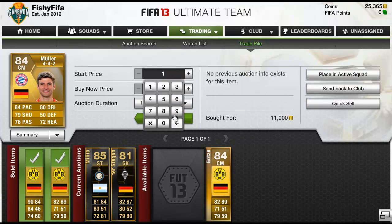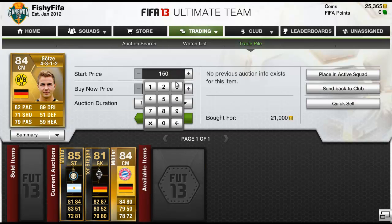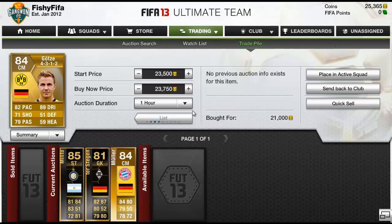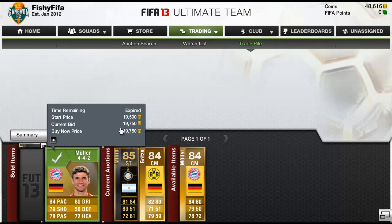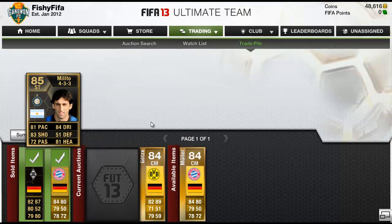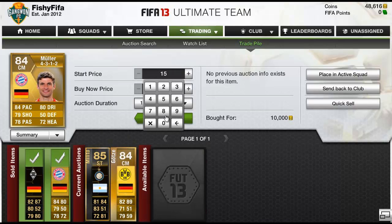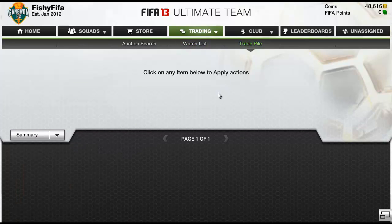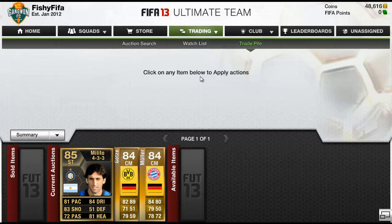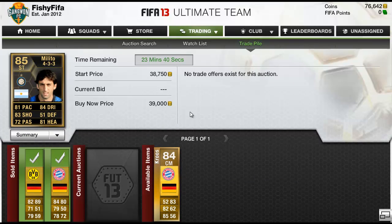Tostegan has a bid on and Thomas Muller here is a fantastic buy-it-now — £11,000 coins in a 4-4-2 central mid, listed for £19,750. We also got a Gotser for £21,000 and listed for £23,750. About 20 minutes later, Tostegan sells for £15,250 and Thomas Muller for £19,750 — absolutely fantastic profit. That's a profit of £7,700 coins on Muller. We get another one for £10,000 coins listed for £15,750, and all three items sell — absolutely fantastic profit this episode.